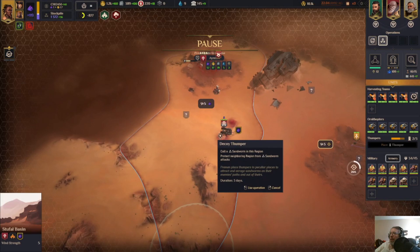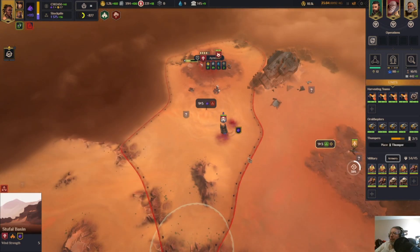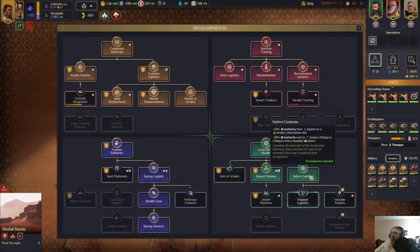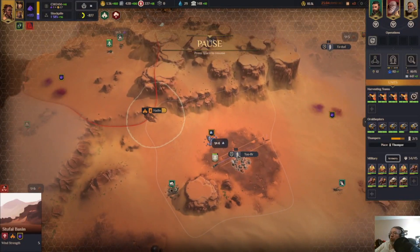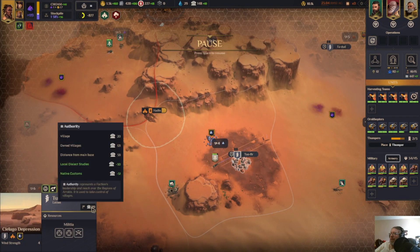A raid — here we go. So it does interrupt their spice — that's what I was curious about. Beautiful. So with a revealed siege this would be super cheap because of native customs, but no benefit otherwise. Still 155.